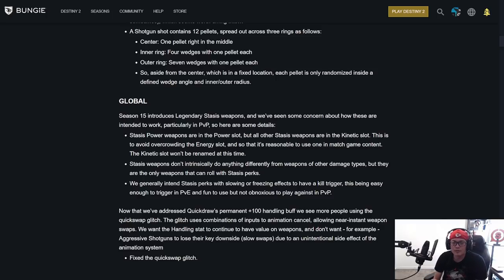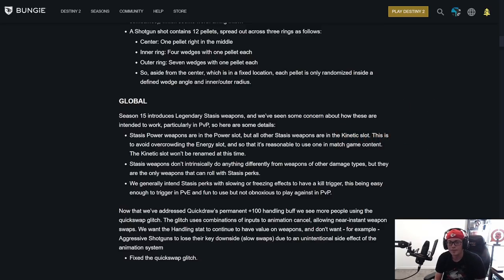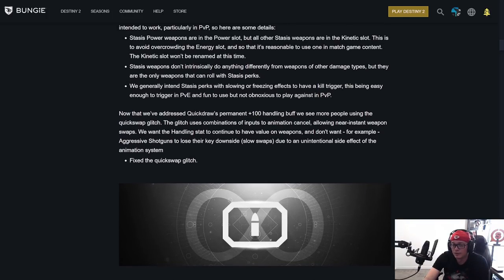Now that we've addressed quick play's permanent 100 handling buff, we're seeing more people using the quick swap glitch. The glitch uses combinations of inputs to animation cancel, allowing near-instant weapon swaps. We want the handling stat to continue to have value and don't want aggressive shotguns to lose their key downside — slow swapping speed — due to an unintentional side effect of the animation system. They fixed the quick swap glitch. That's very big. Things like Ophidians and dexterity mods were losing their value, so that's a good call.